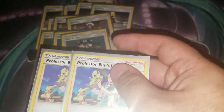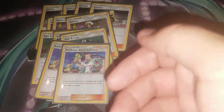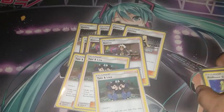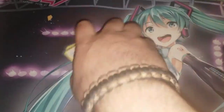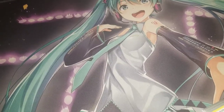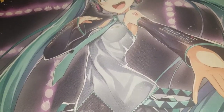We're playing two Professor Elm for consistency — I don't want the only copy to be prized. One Lillie is included because your Tapu Lele search will mostly grab Elm anyway. Before Lost Thunder you played more Lillies for the draw-up-to-eight effect, but now that we have Elm, Lillie is at one.